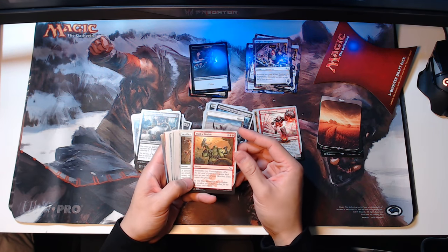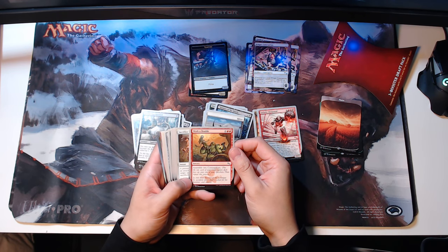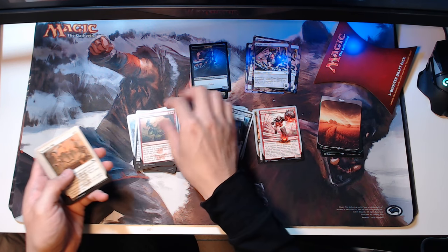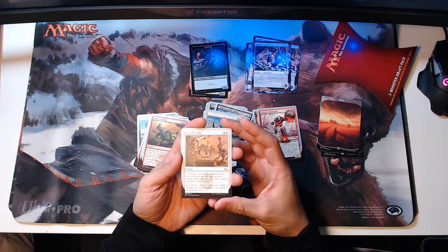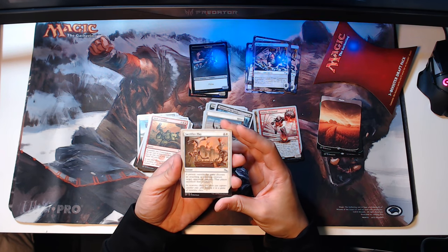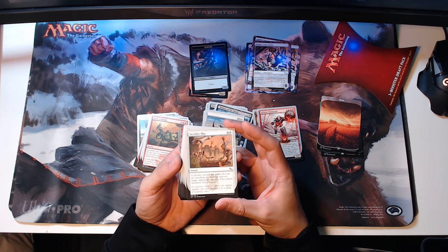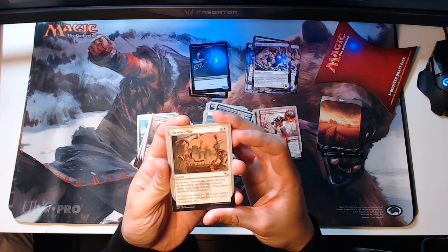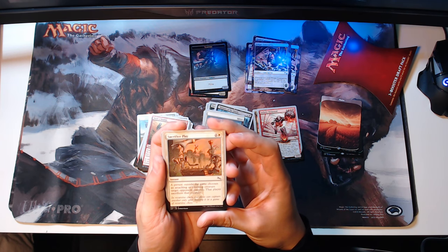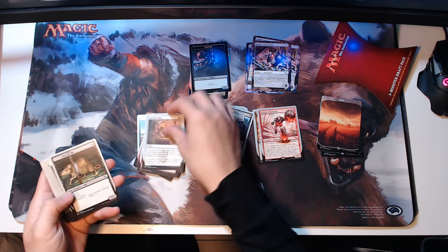Work a Double — sorcery, two and two red: assemble two contraptions. Sacrifice Play — two and a white instant. A person outside the game chooses an attacking or blocking creature target opponent controls; that player sacrifices that creature. White needed more offensive abilities like that. The flavor text says: 'In recursive chess, one piece can capture another only after beating it in a game of recursive chess.' It kind of plays on itself, and the drawings are quite amusing.